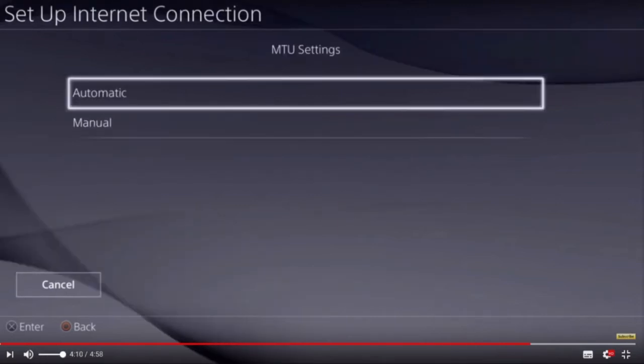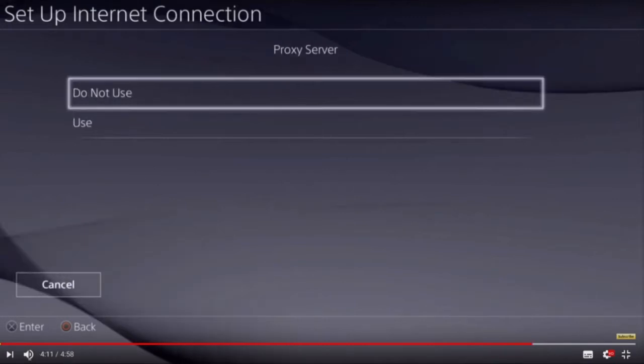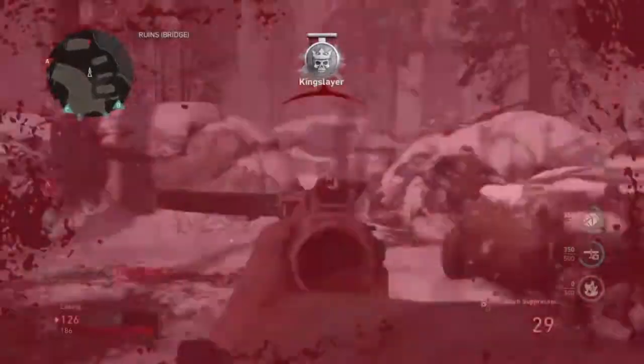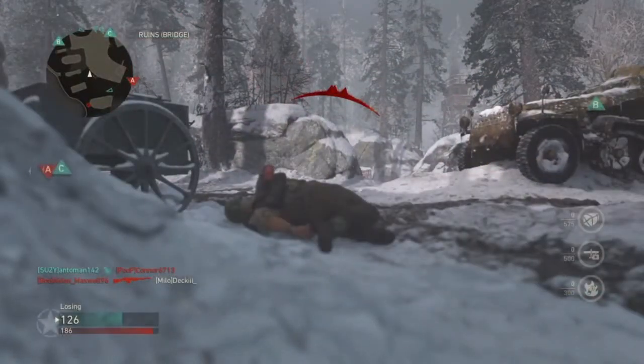For the proxy server, click 'Do Not Use'. Then test your internet connection and it will show you how much it improved. If the DNS setting made things worse and you start lagging, try Google's DNS instead. If that also makes things worse, just delete it completely.